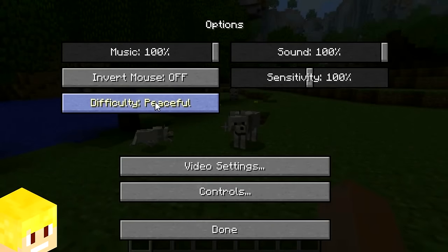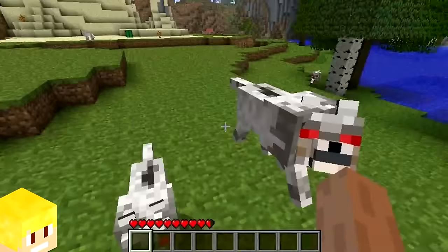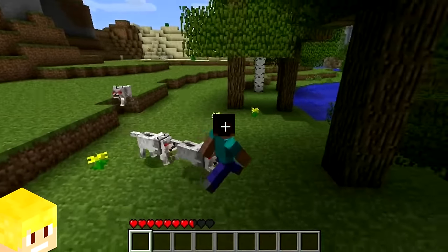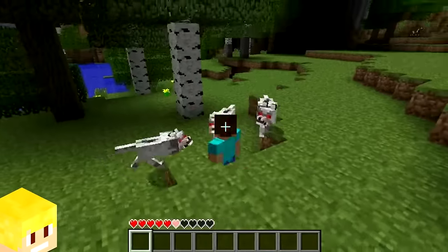When the wolf was first added into Minecraft back in 2011, they were able to attack and kill the player in peaceful mode if they were provoked, whereas in Minecraft today, they can't.